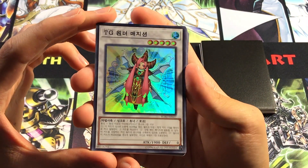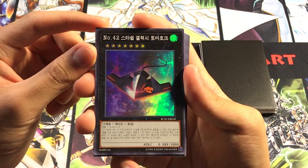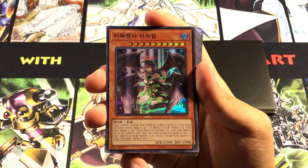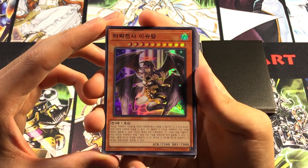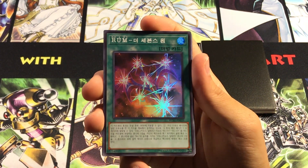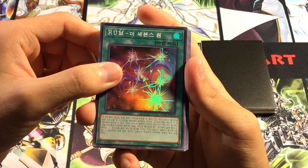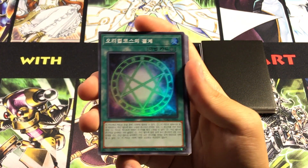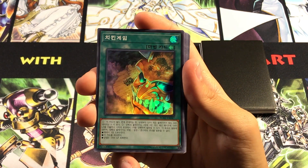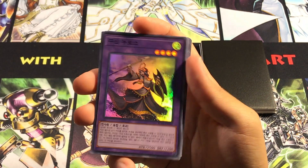We'll start off with the one-of supers. We got TG Wonder Magician, Number 42 Galaxy Tomahawk — which looks very nice as a foil, much better than the common we originally got in Primal Origin. Got Dark Lord Ixchel, that's a cool design. Got Rank-Up Magic — the seventh one. I love how OCG just abbreviates it to RUM. Got the Seal of Orichalcos. Got Chicken Game as well, and we only got this as a common before it got forbidden, so it's kind of nice to see it in a different rarity.